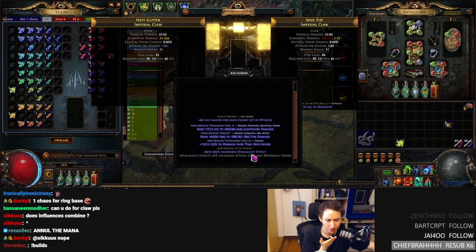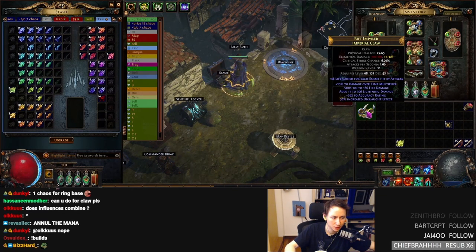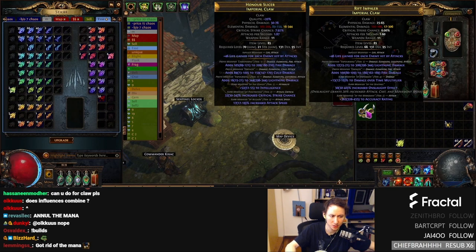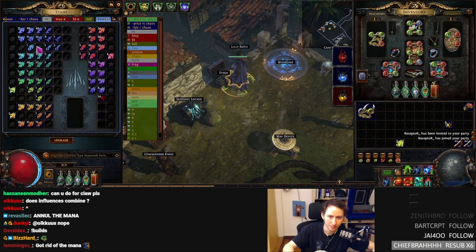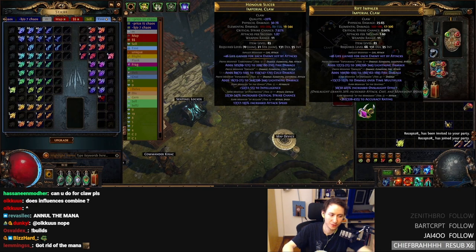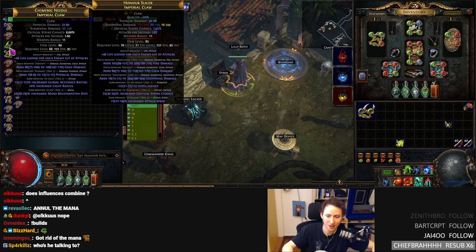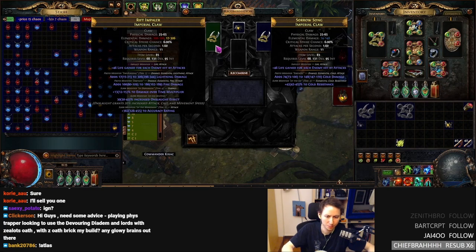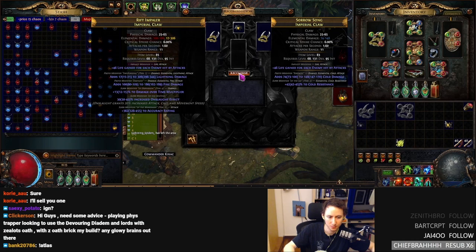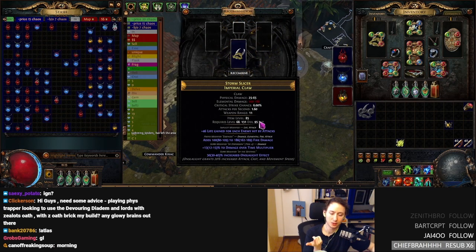We got the essence mods on there and kept onslaught effect. So this is actually really good — now we have essence fire damage, T1 lightning damage, and onslaught effect still on there. This is now a claw we can recombobulate with another claw. The process with the other claw would be adding an essence of hatred and hoping it gets blended onto this claw. So we click it and we get fire damage, damage over time, and onslaught effect.